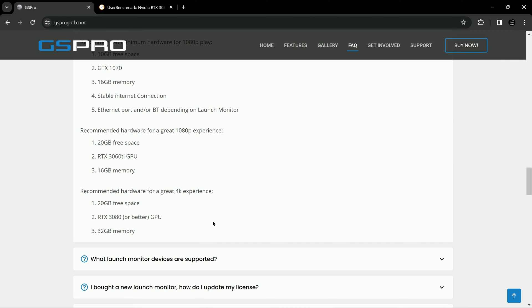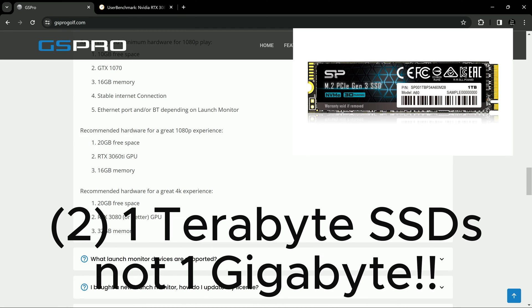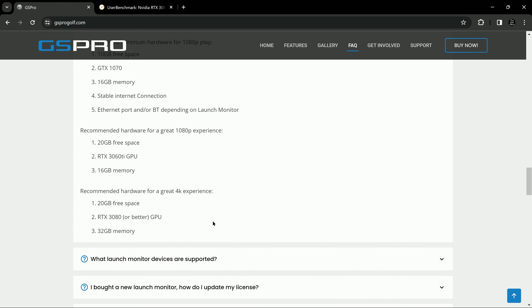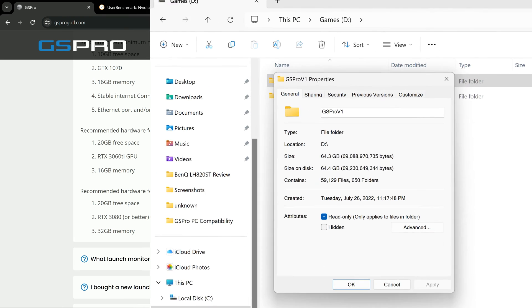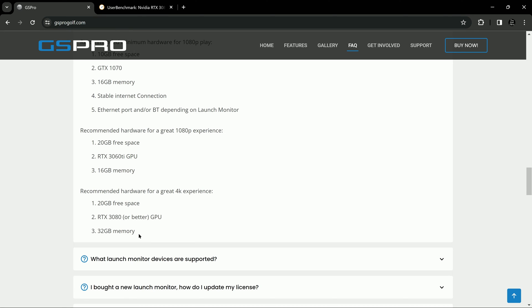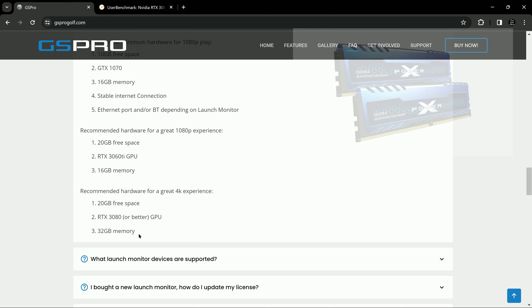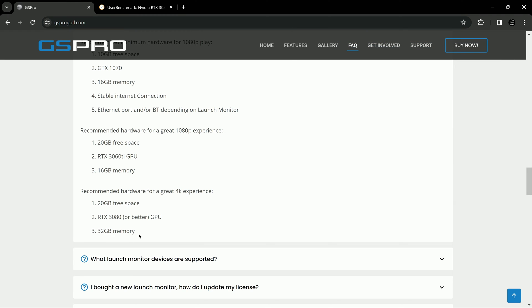In terms of hard disk space or SSD storage, I would recommend 1TB of SSD storage, and my preference would be two 1TB SSDs. It's nice to have one SSD dedicated to storing all of the courses you want, because the courses are quite large and they add up very quickly. Also, they recommend 32GB of memory here, but I've seen it run very effectively on 16GB.